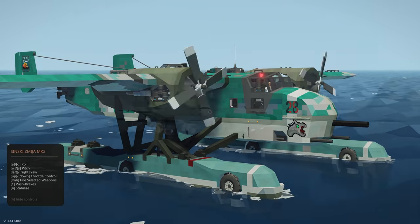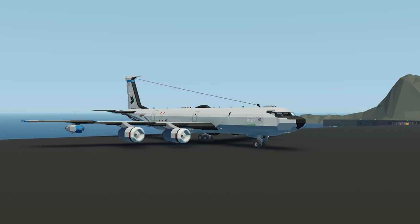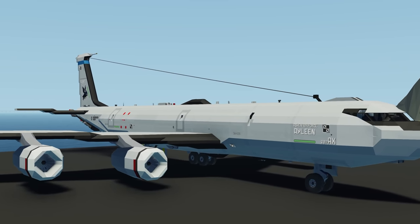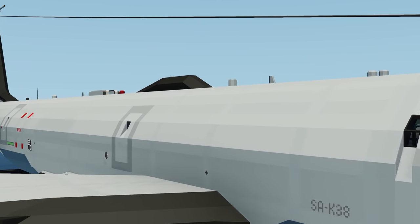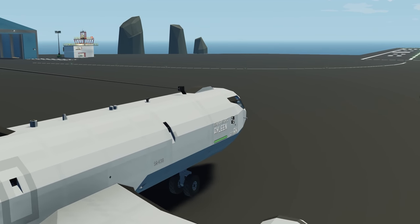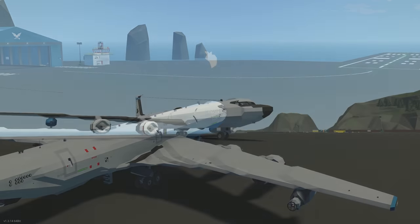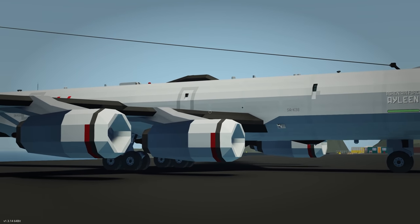Moving on to the next creation, we have the SA K-38 Strategic Tanker. This is an air tanker you can fly around and use to refuel friends — whether they're flying jets or any planes in the world. It has a really long range and one of those refueling booms at the back. I can't wait to test this out and see how well it flies.